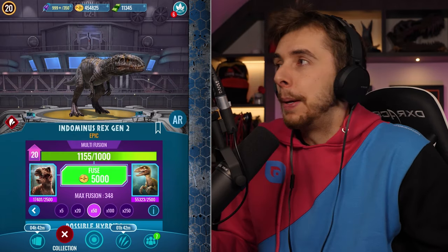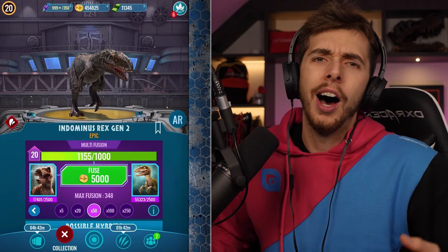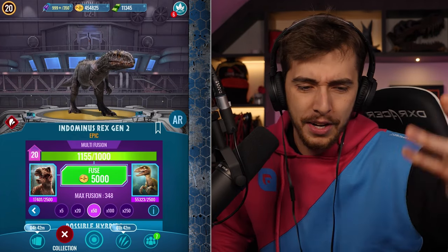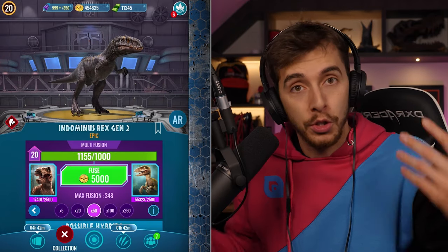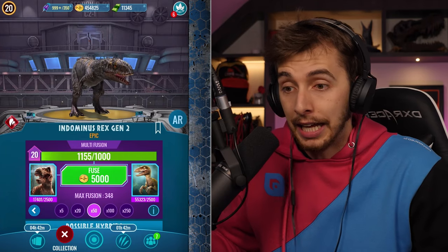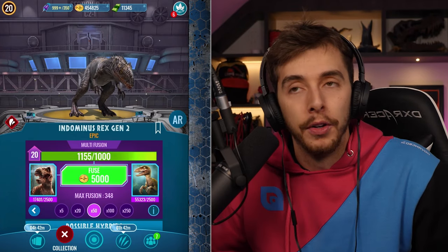I'm in a really annoying predicament. On the one hand, I like to play fair. I don't want to spend money on app games because it's a slippery slope. As you may have witnessed already, I was on 500 Indotaurus DNA. When you unlock it, you can't fuse it anymore. So how did I get 500 if I had 250? That's right — I caved. I bought the 90 pound incubator. Oh my god. I had to do it. There was no other way. I could unlock it, but I want to showcase it.